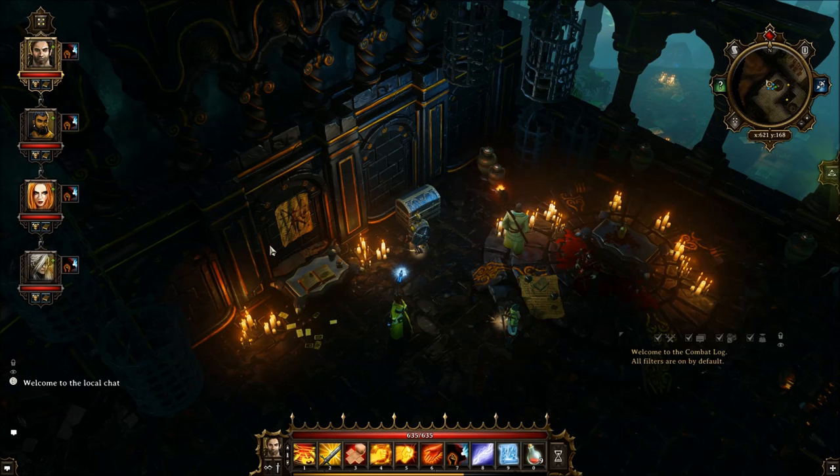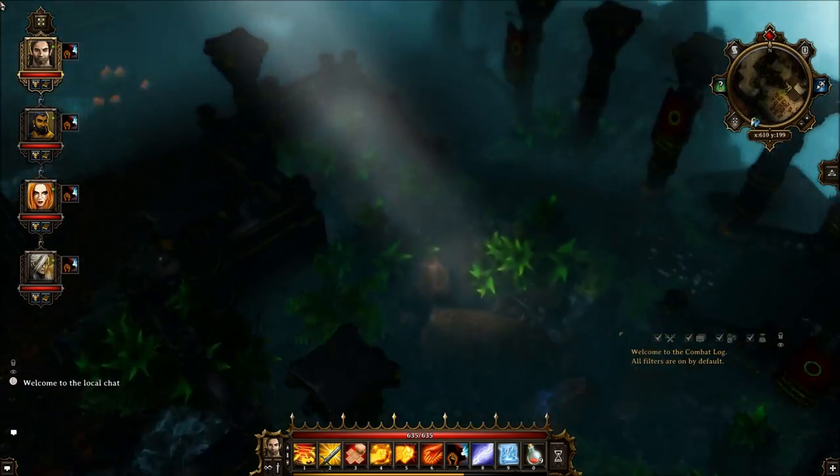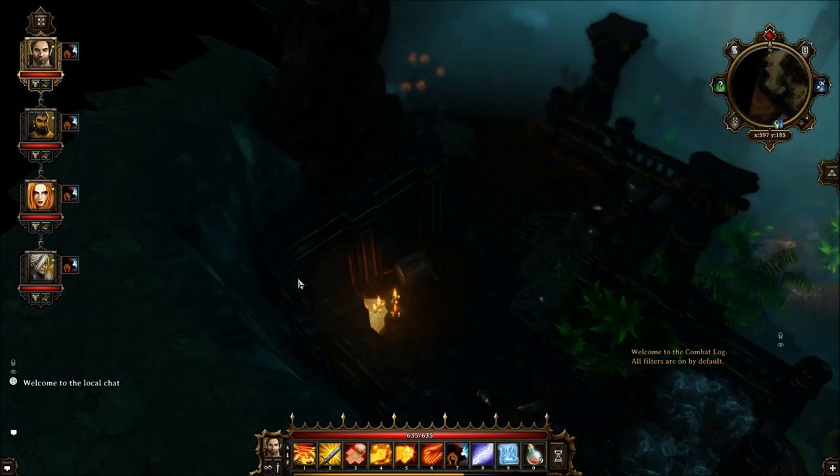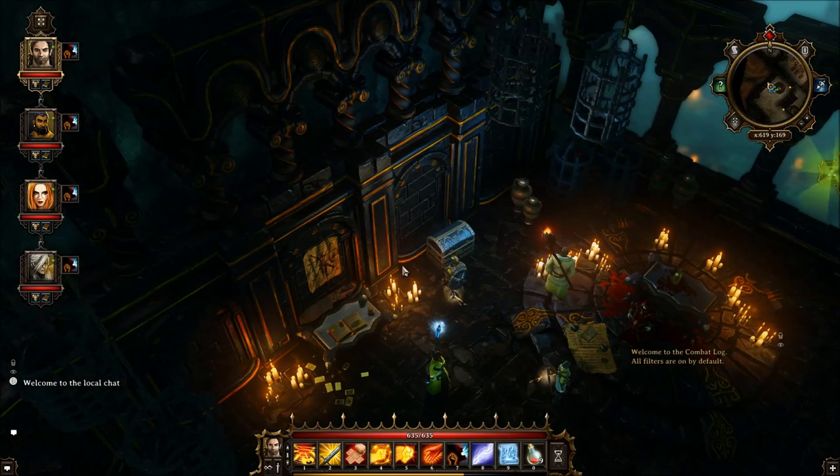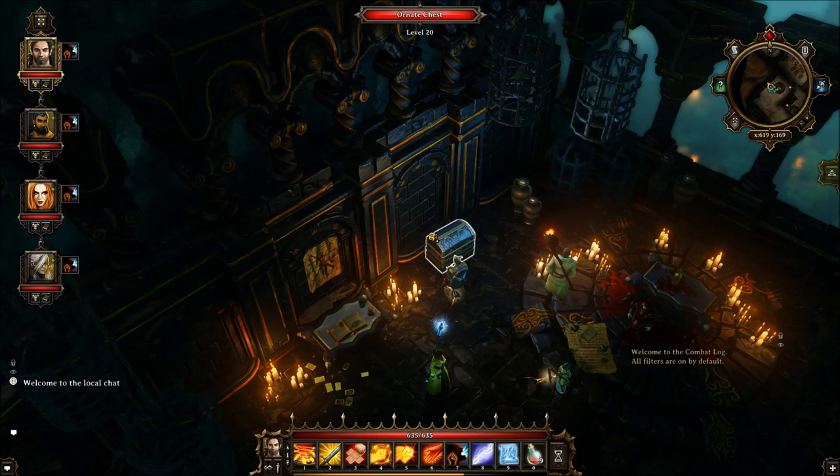Hello guys, I'm going to be doing a small episode for those who maybe didn't realize it, but there is a way for you to farm loot out of chests — out of all chests, especially Ornid chests, considering the fact that they have the highest loot in them. The best way to do it is before you open the Ornid chest, you save by pressing F5. After you have saved, you can go on and open the chest.